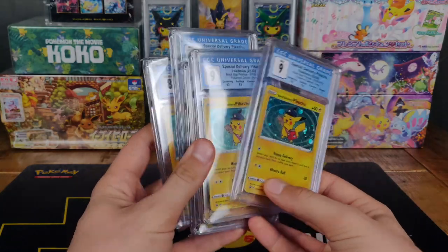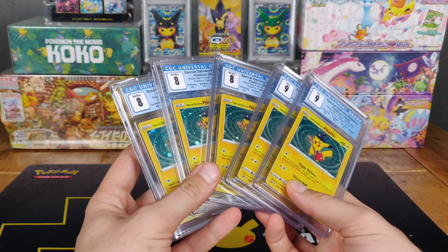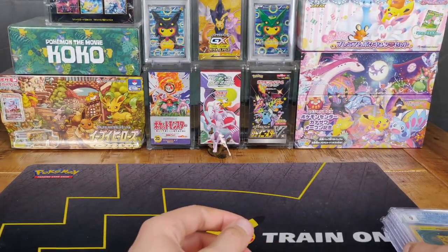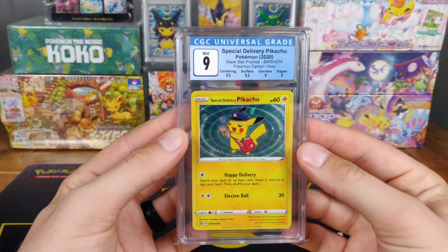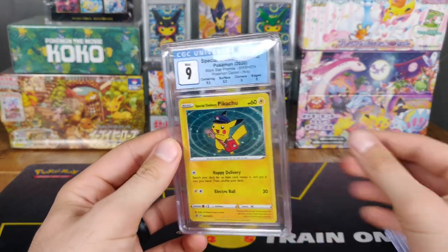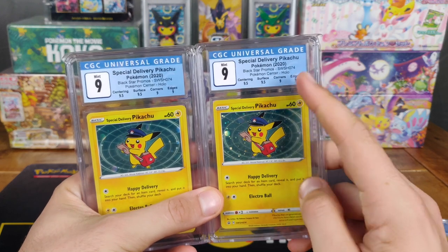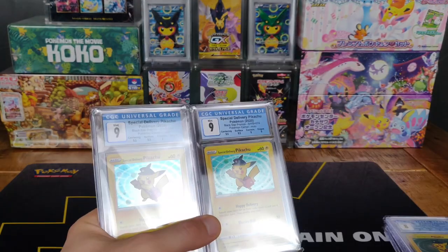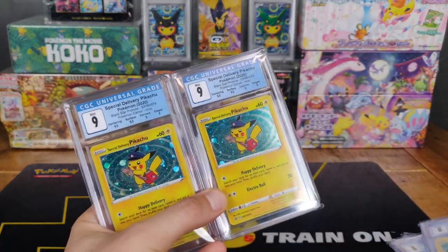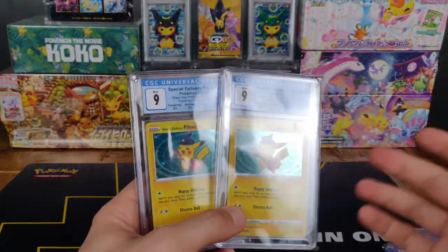I took advantage of it and I believe I ordered six packages, all about $20 each. I sold one of these mistakenly, but I got them all in, sleeved them all up, sent them all out to the CGC, and I got two 9s. That's all I could get, obviously from the edges — I mean, all these got 8, 8, 5 — all these just got hammered on the subgrades, mainly due to the fact that they were just loosely placed in.